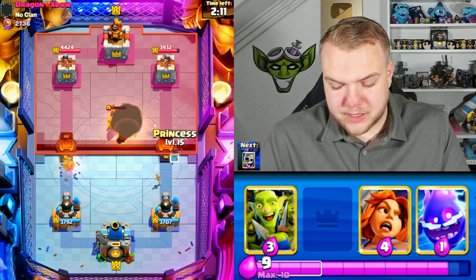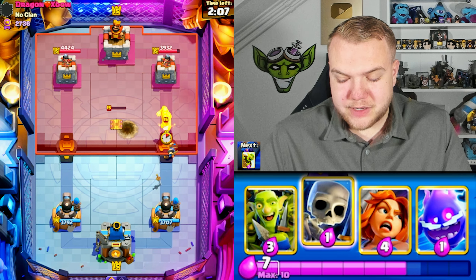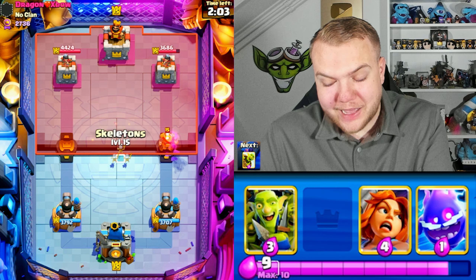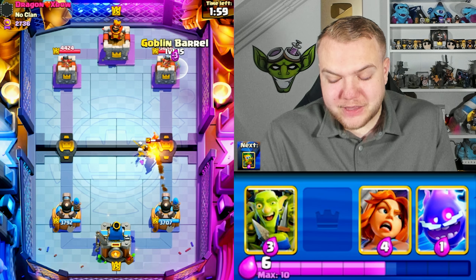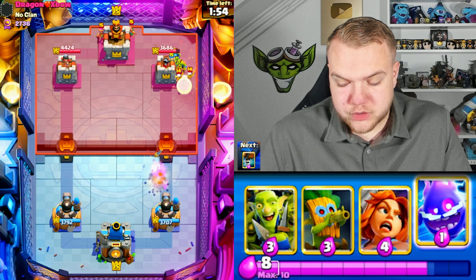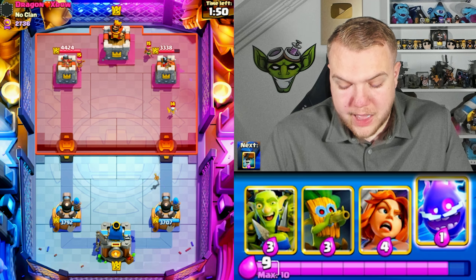He goes with a tesla, which is annoying for us, but forcing out elixir defensively is always good. In the meantime, just try to be annoying — log bait is all about being annoying, taking advantage of the spells and the cycle. I do know he has the log but I'm still going to go with barrel trying to get some damage.